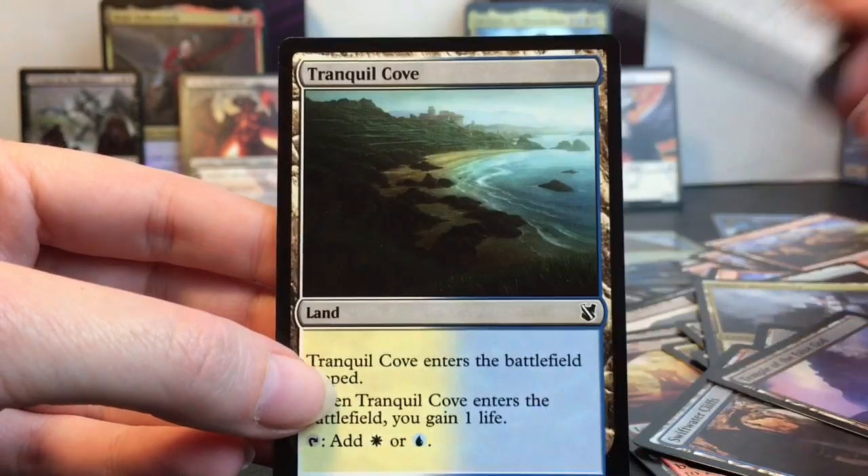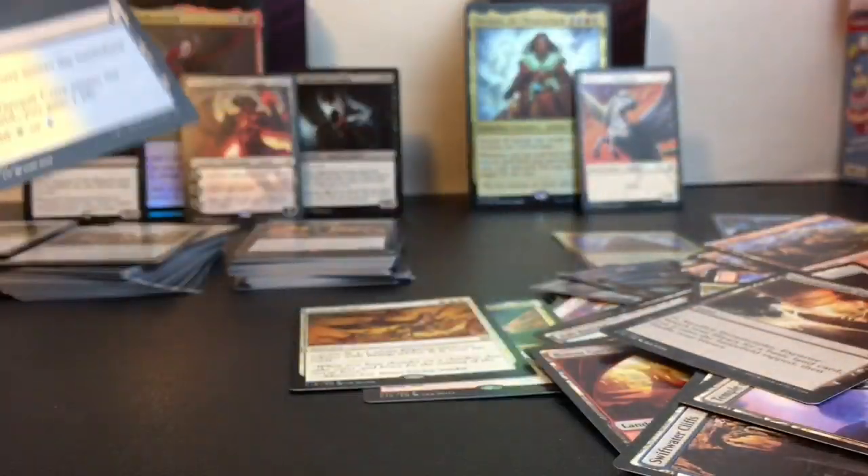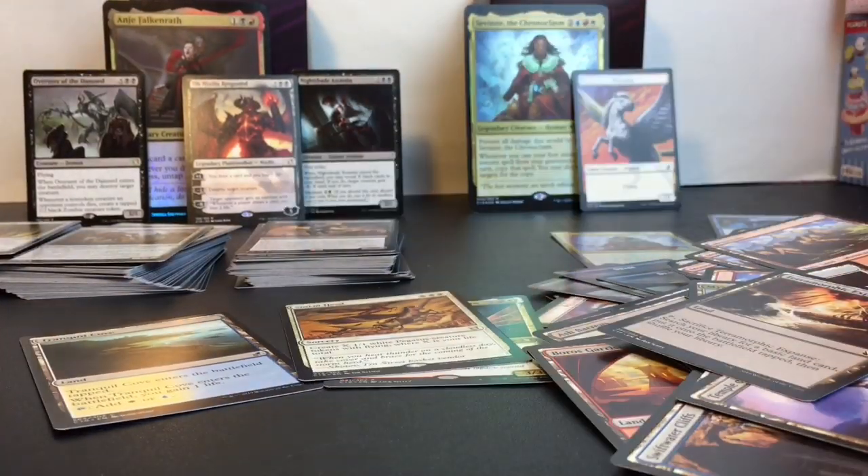Terramorphic Expanse — that one looks cool. And then the Tranquil Cove — that looks like a nice beach to rest and relax. Cool stuff!